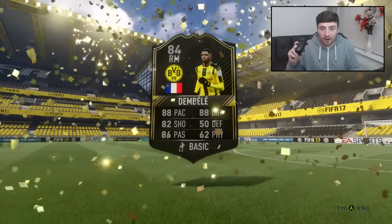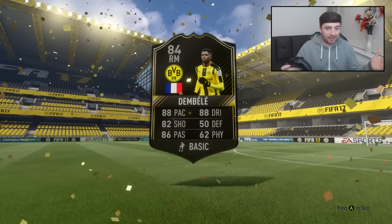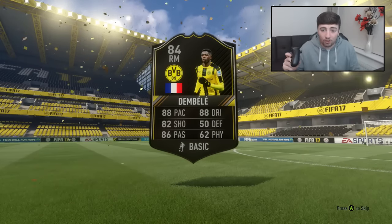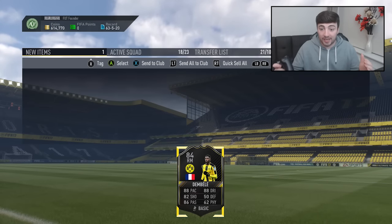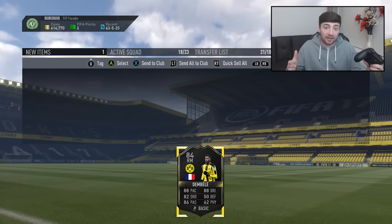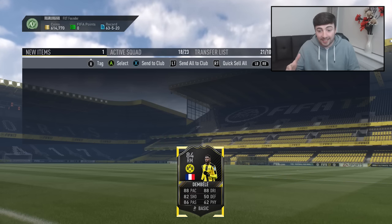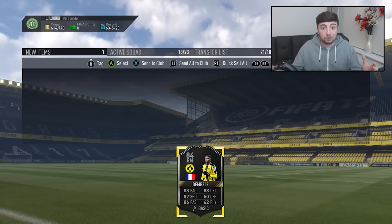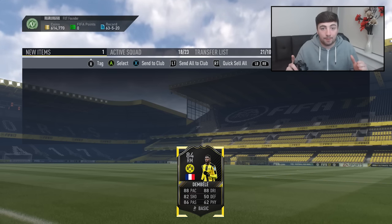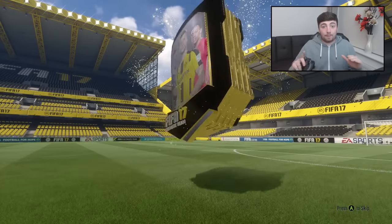Oh wait - Dembele! Yes! Dembele, this is one that I want. He is apparently a very good card, worth around 120k. 84-rated at right midfield, apparently an insane card to use in game and doing very well at Dortmund. He looks incredible - 88 pace, 88 dribbling, 82 shooting. So we've got our first player that we're going to be keeping in this video.